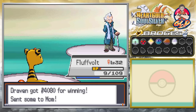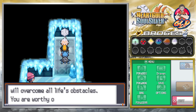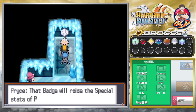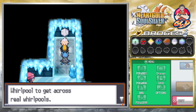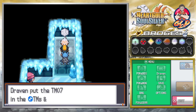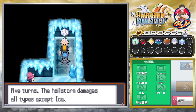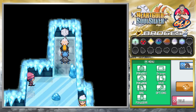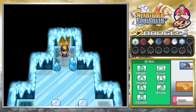Pryce says: 'Seems like my luck just ran out. I am impressed by your prowess and your strong will. I know you will overcome all of life's obstacles — you are worthy of this badge.' We get the Glacier Badge! It raises your Pokemon's Special stats and also lets your Pokemon use Whirlpool to cross whirlpools in the field. Our gift is TM07 Hail, which summons a hailstorm for five turns that damages all types except ice. Cherish your time with your Pokemon!